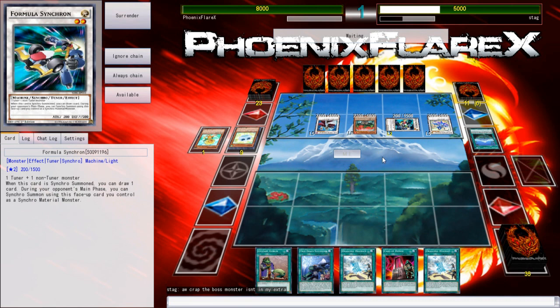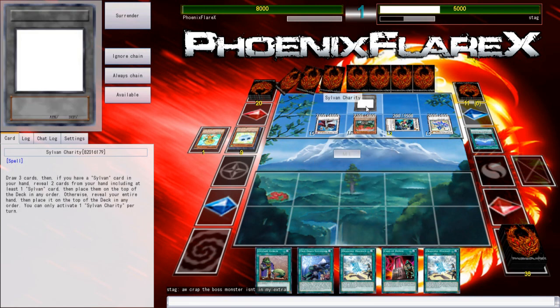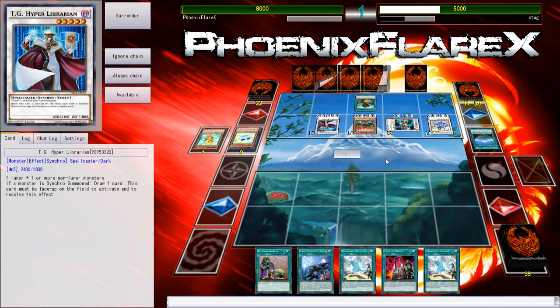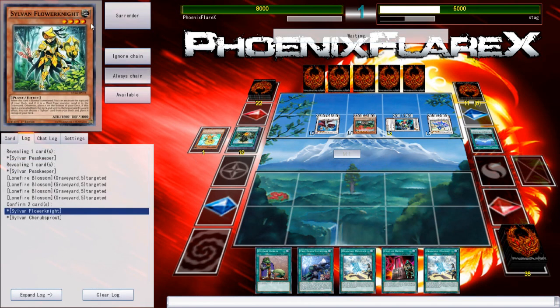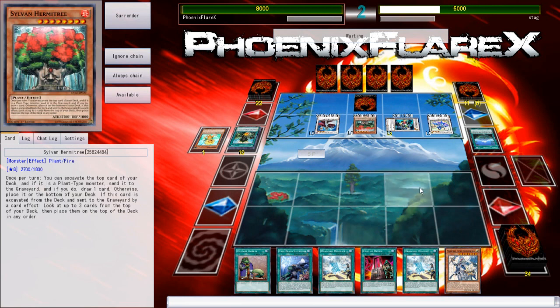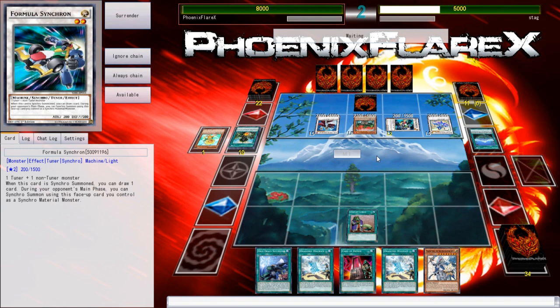That's like around 2014 Nationals time frame when this deck used to be really good. He's activating Sylvan Charity. I'm just curious why these pictures aren't loading in — it's definitely not my internet connection because everything's going really fast. So, Flower Knight — that's the one I was trying to think of. Yes, this is what you play specifically to summon Naturia Beast. And a Cherub Sprout. This entire board looks so weird and breakable. I don't know if that was the best utilization of Soul Charge.